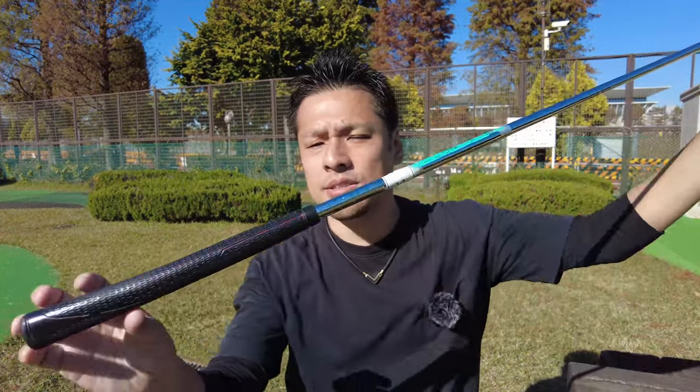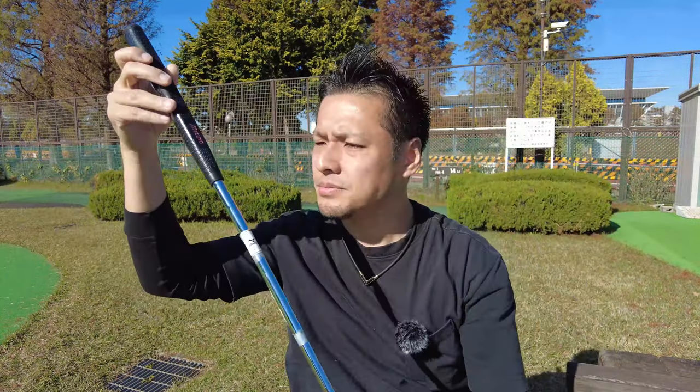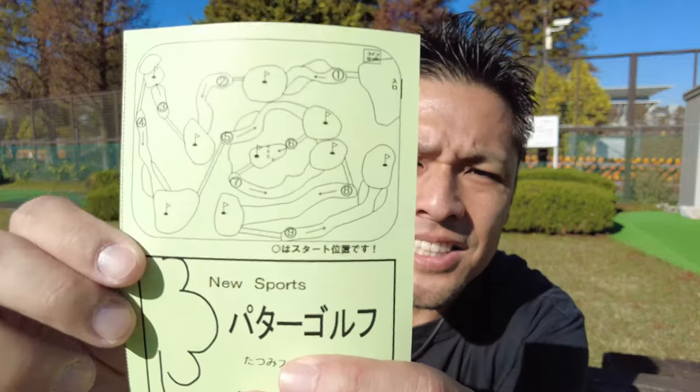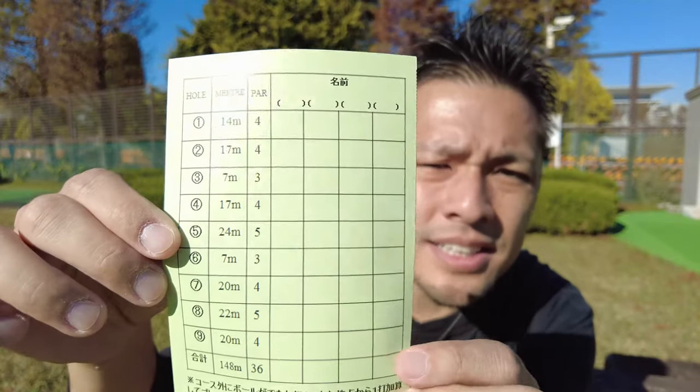I've borrowed some items to play. I'll show you. The first one is the putter — I guess it's normal length. We will hit the ball with the putter. The second one is the ball. We can choose the colors from white, yellow, blue, and orange. For my camera, I chose orange balls. And there's a scorecard. On it, there's a description of the course — we can see the direction of the course and write the score on the other side. There are nine courses in this golf park. So let's go and play.